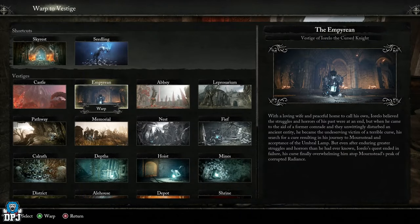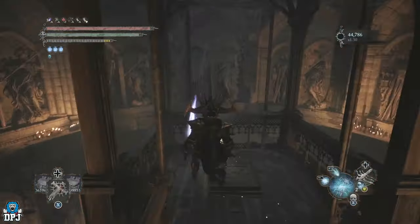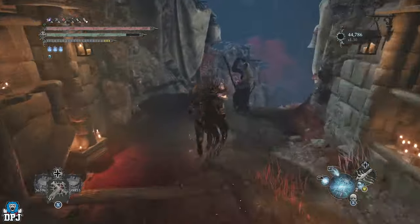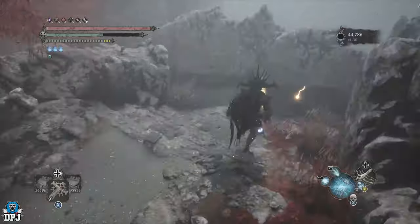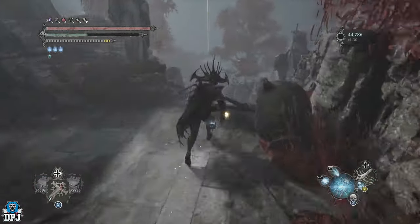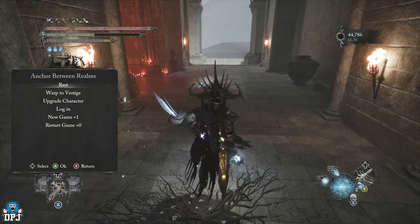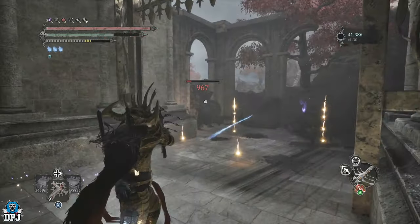From the Empyrean Vestige — specifically the Vestige of the Cursed Knight — follow the path backwards as shown on screen. You will also need a seed for this. Once you get down here, activate the lever if you haven't already — this opens up the path. Run in and plant that seed. From this point, rest, then simply take out these two big guys, grab that Vyga, rinse and repeat.